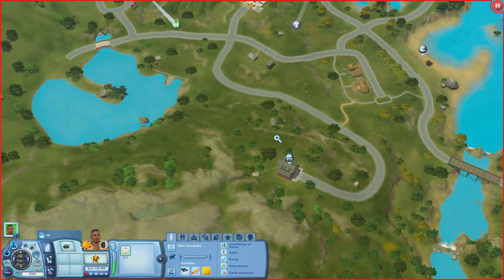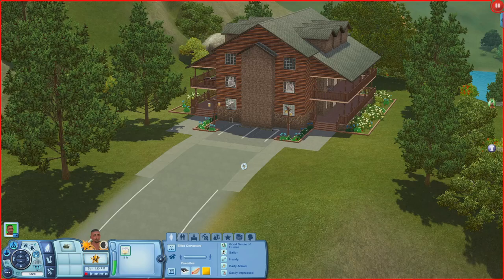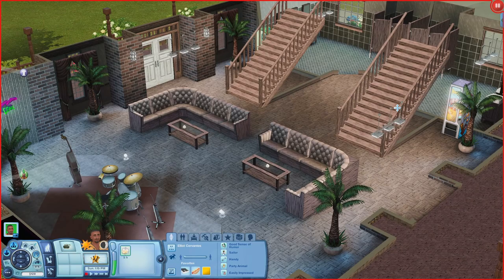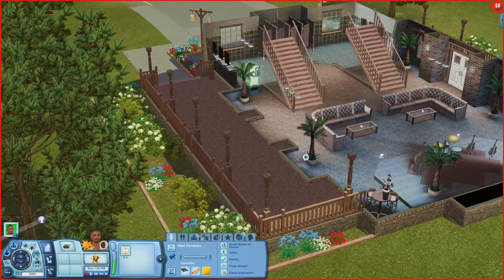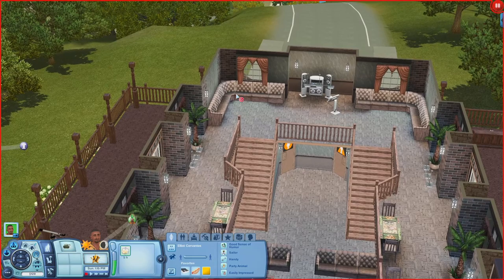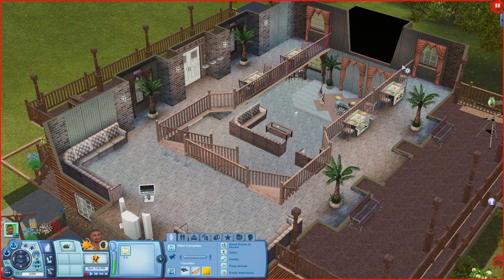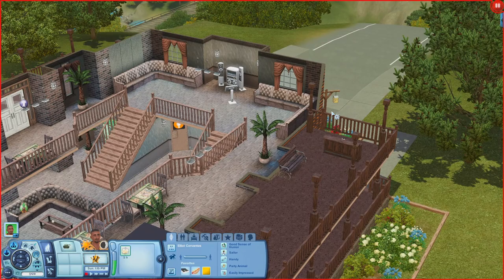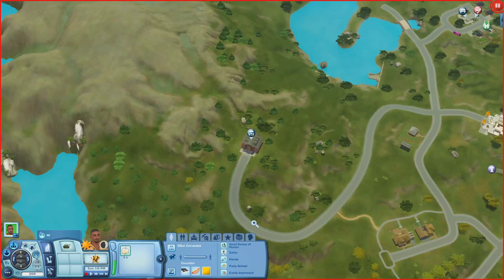Now let's check out the Lonely Walker, a little hangout spot. Coming in there are places to sit, instruments on a platform, tables, a bathroom, and a vending machine. Upstairs there's seating, a karaoke machine, and arcade games. On the balcony there are places to sit and a telescope. There's also a photo booth, more seating, and a self-serving bar. Really nice meetup spot.